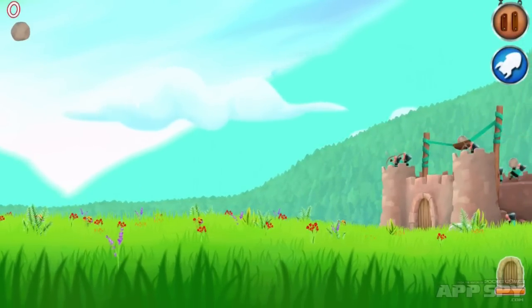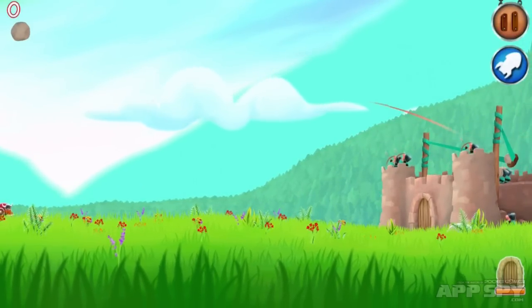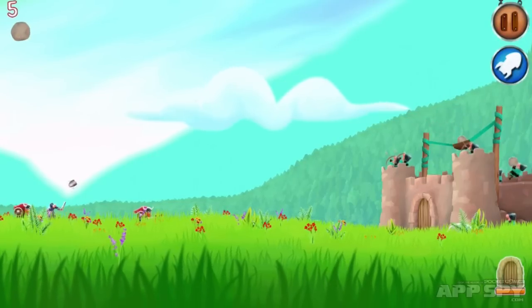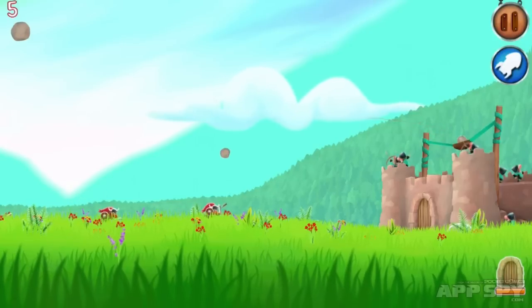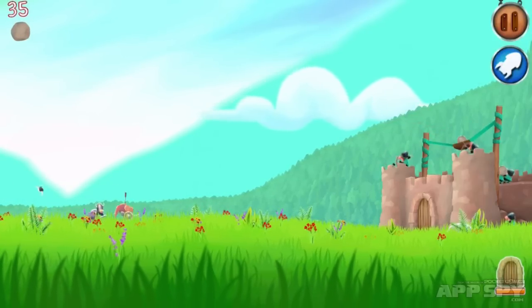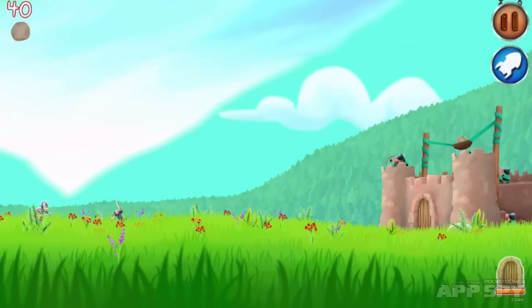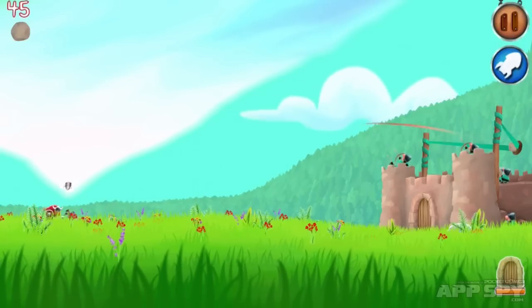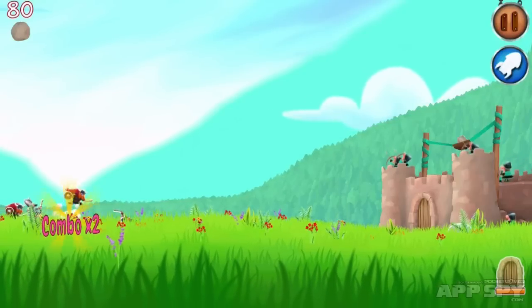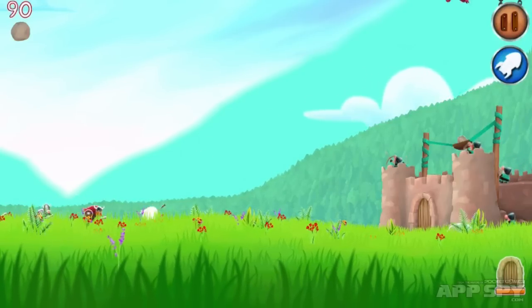Let's see how much further we can fire with the boosters — oh, really far, that's awesome! The rocks are super useful because they take out multiple people at once. I love the fact that when you stagger somebody, sometimes they'll get hit, get knocked backwards and react — I think that's fantastic. We got a little bit of a combo there.